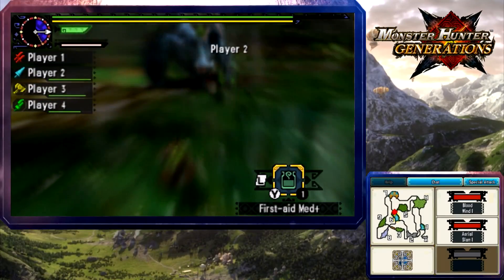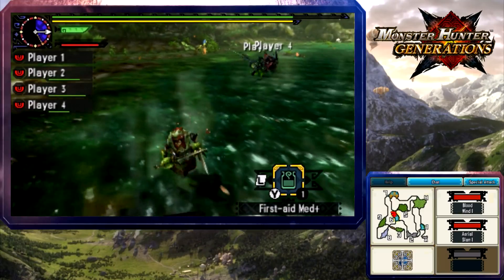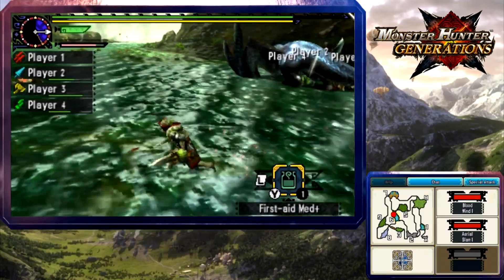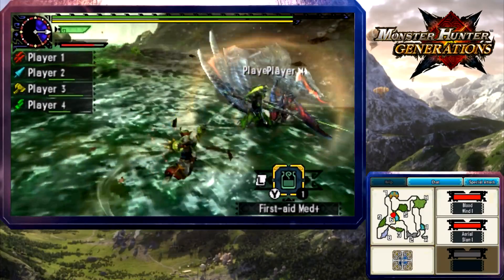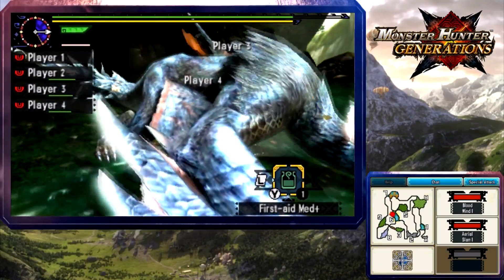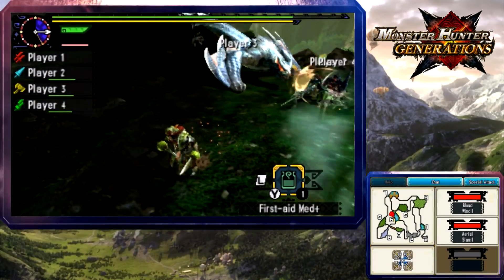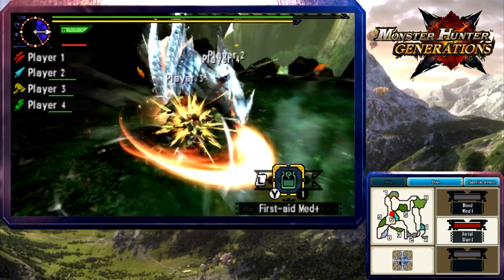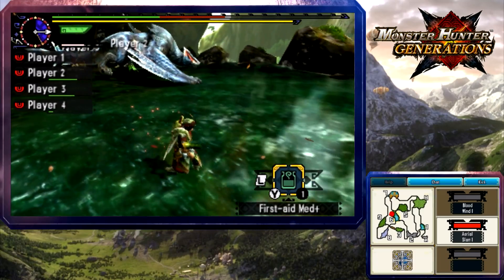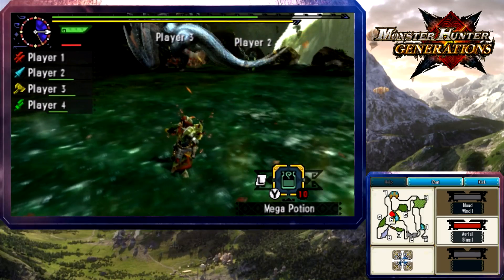He's enraged again - careful now. I'm just gonna guard this whole time. He broke my guard - enraged guard is the hardest thing to get out of. Its head is its weakest point if you can manage to hit it. I knocked it down! That's another specialty of the charge axe - if you hit it hard enough you can knock it down.